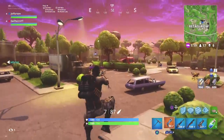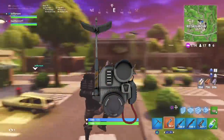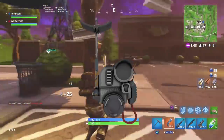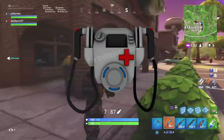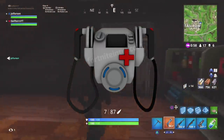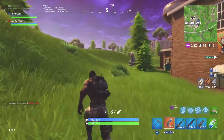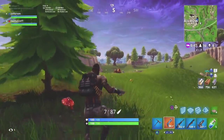Moving on to the last thing confirmed to be coming to Fortnite Battle Royale — this is a brand new backpack feature. As of now there are currently 7 new backpack items leaked in the game files, and I wanted to group them all into one overarching category. Based on data mining, the jetpack currently in Fortnite was the first of many new additions through the backpack item feature. The following items are present in the same area as the jetpack, labeled as 'boost jump pack.'